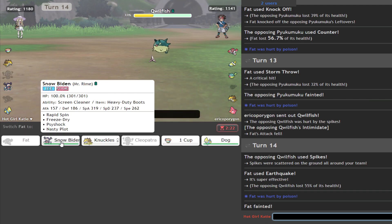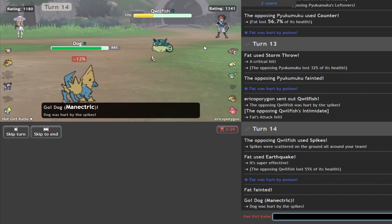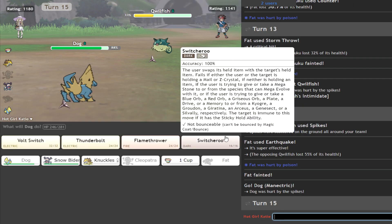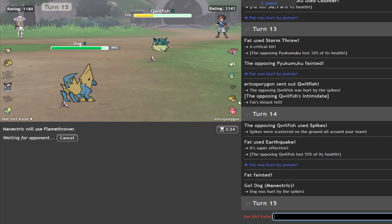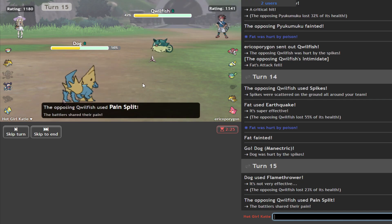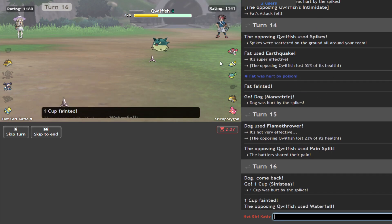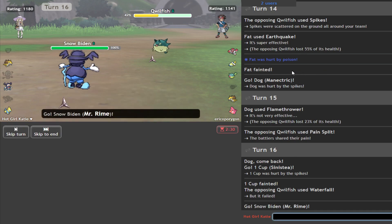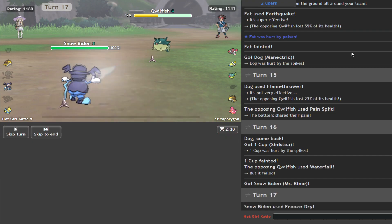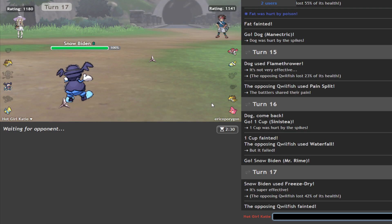Rhyme is perfect here, unless he has Thunder Wave and that's not something I like. So instead we'll go to this. I guess we'll Flamethrower in case he goes to that. Pain Split? Oh, that's annoying. We'll psych the cup because it has no use here. Waterfall. Let's bide our time. Freeze Dry. We do have Speed Slash so we can't go right into that. If he goes Licky, we set up. Yes, it's all coming together now.